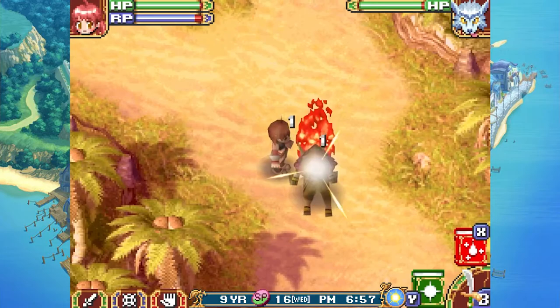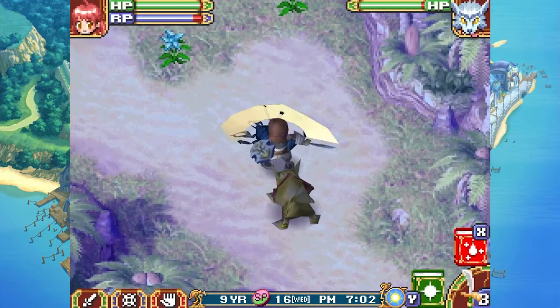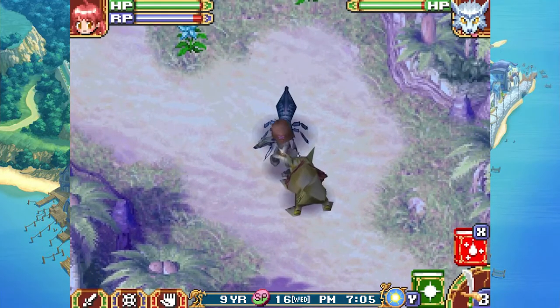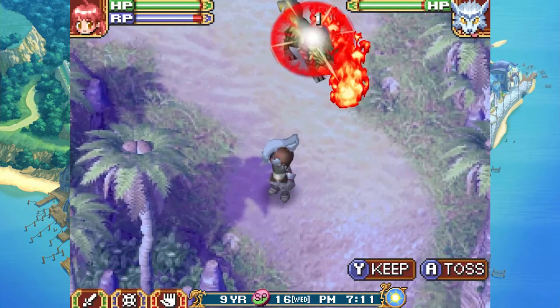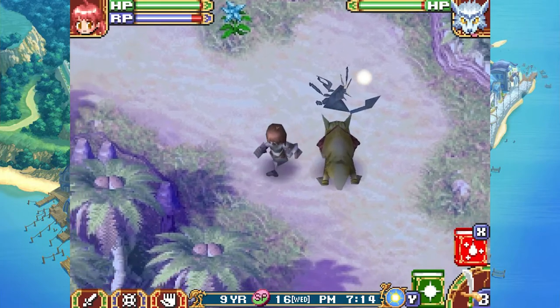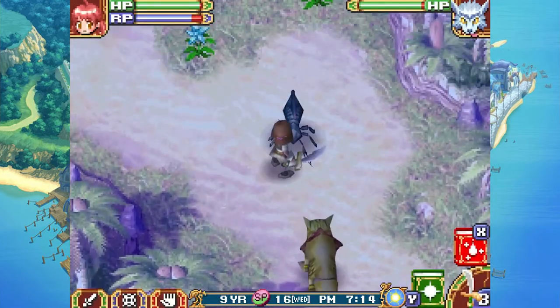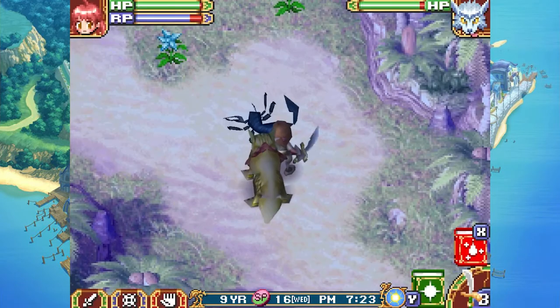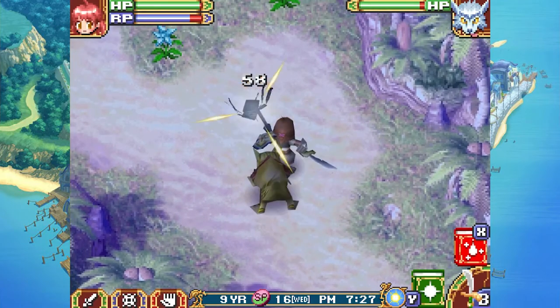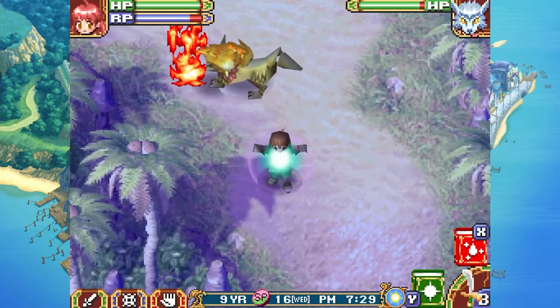Death stalker fight begins! Number one, number two, number three — way faster than trolls. Number four, five — defeated five. I thought that was four but okay. Defeated our total quarter of the target monsters — actually we're done! Easy peasy.